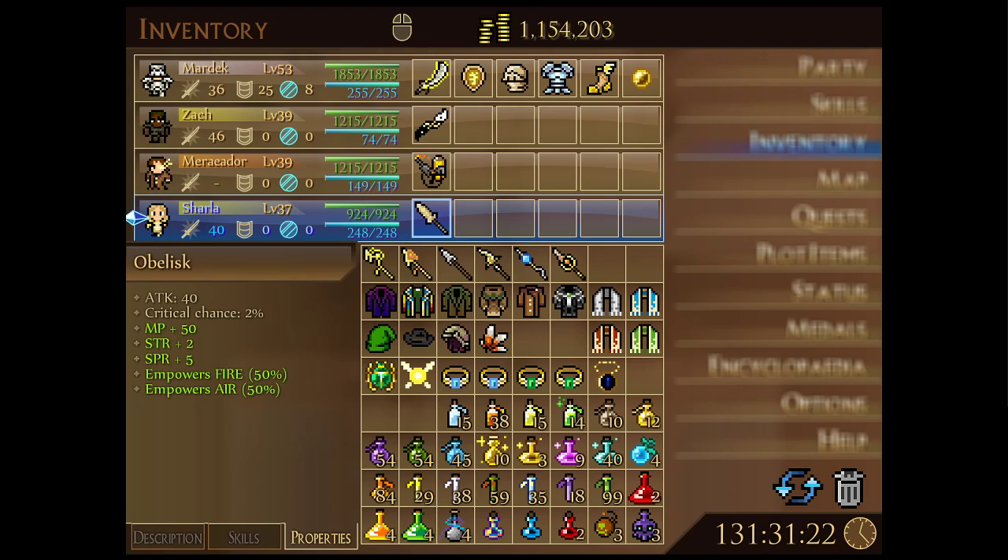Bear in mind that although the Obelisk is the strongest sphere, it only has 40 base attack — still on the low side, only a little stronger than Eloian's strongest harp. The Empowers Fire and Empowers Air properties aren't actually doing anything. You could consider the Fire Fang, the second strongest sphere at 36 base attack, which does inflict fire damage with physical attacks. The key point is that Jarla is an Aromancer and therefore only has access to air elemental abilities, so if we don't hit our Soul Strike offensive reaction, physical attacks with the Obelisk are non-elemental.